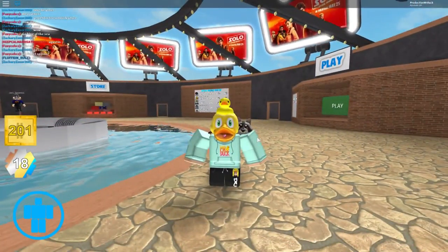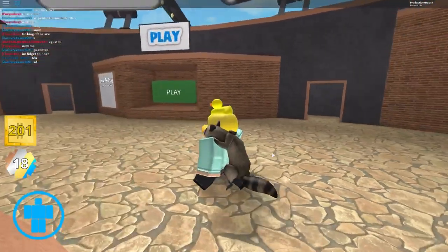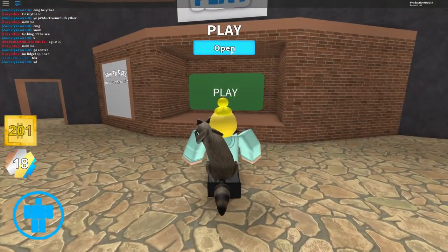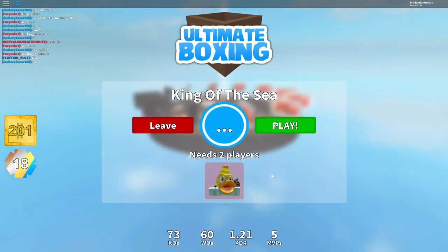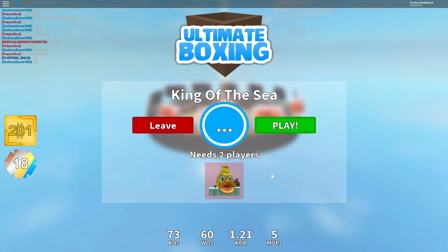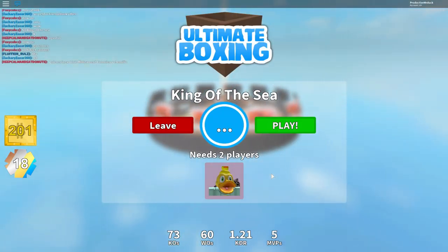When you get into the game you will have to walk over to the Plane side, and it's right over here. When you go here you can press open, and then you have to select a King of the Sea round. So you press join, then we need to wait for another player to join — at least two players have to be in the game — and then we press play.